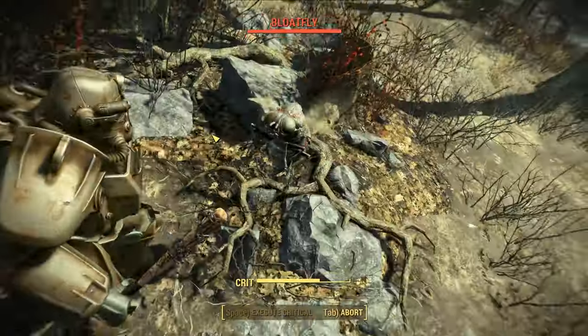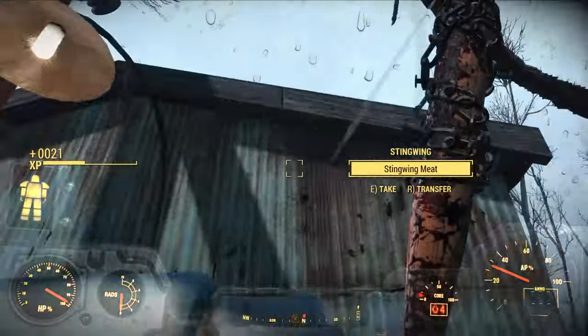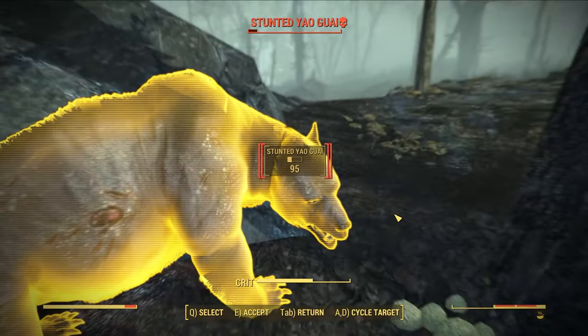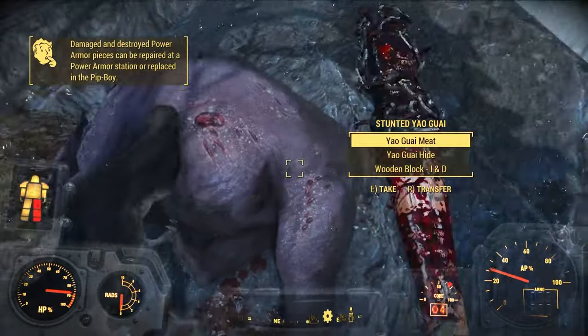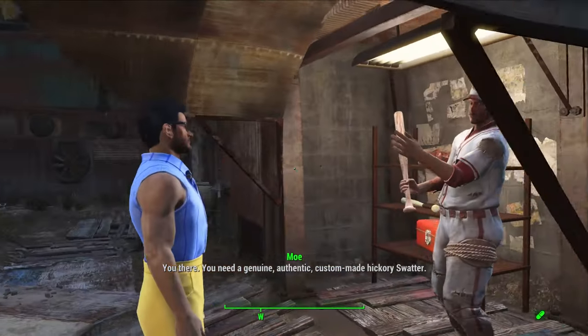Grab that and then head off to Diamond City. On the way, you can grab another Fusion Core from the unmarked building just north of Archjet. Work your way down to Oberlin Station. From here I decided to test my build against the Yao Guai just outside of Vault 81 — it was moderately successful. Get to Diamond City and craft Great Mentats at the Chemistry Station.